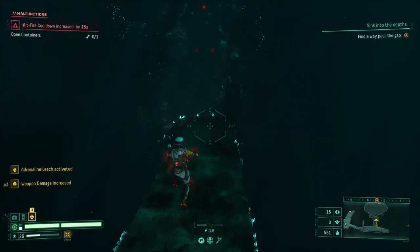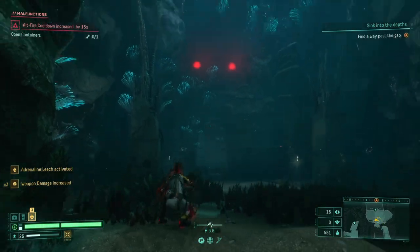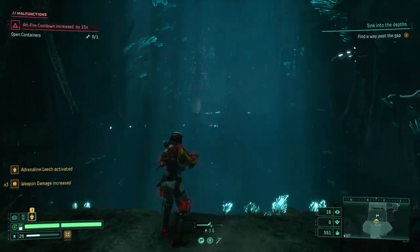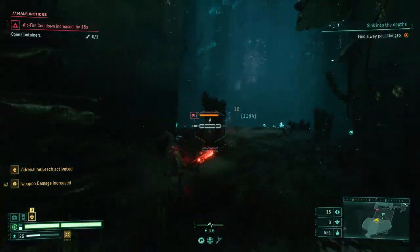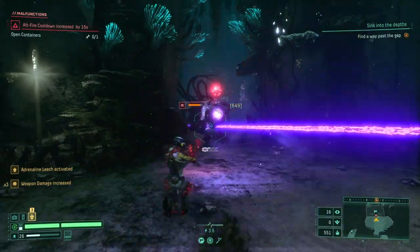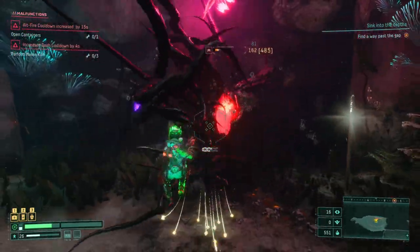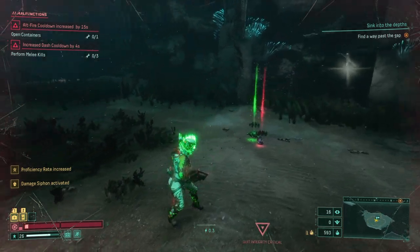We're gonna get a super dash finally — I'm waiting for it. This is a one-way trip. I see there's enemies down there. Seems a bit like a cheesy way of fighting this guy, but the game kind of let me do it. How did you hit me? That gave me a suit malfunction — I have to perform melee kills now.